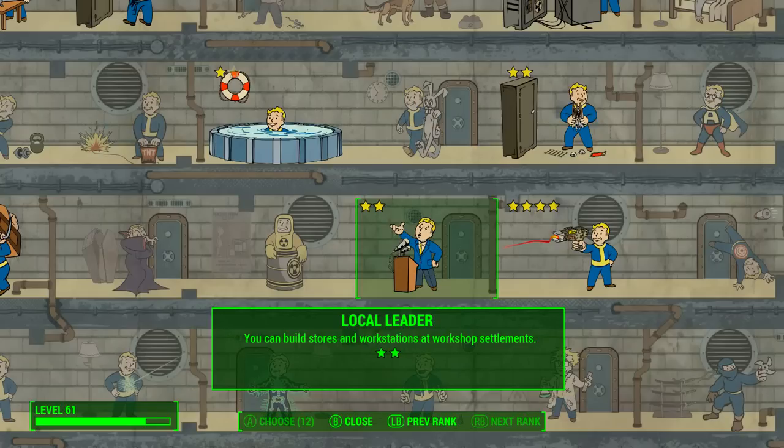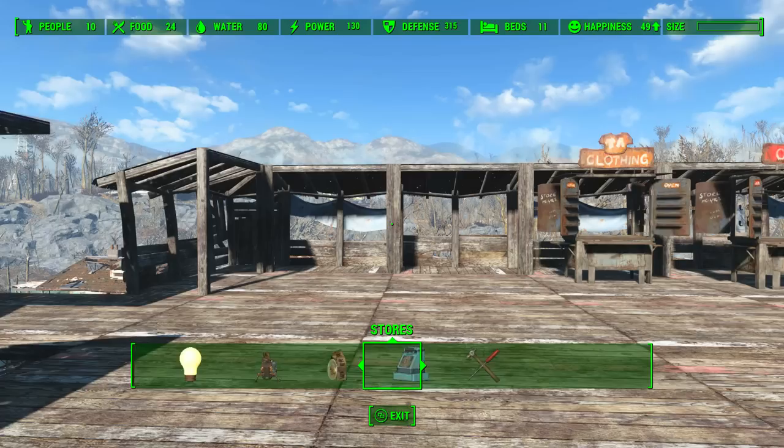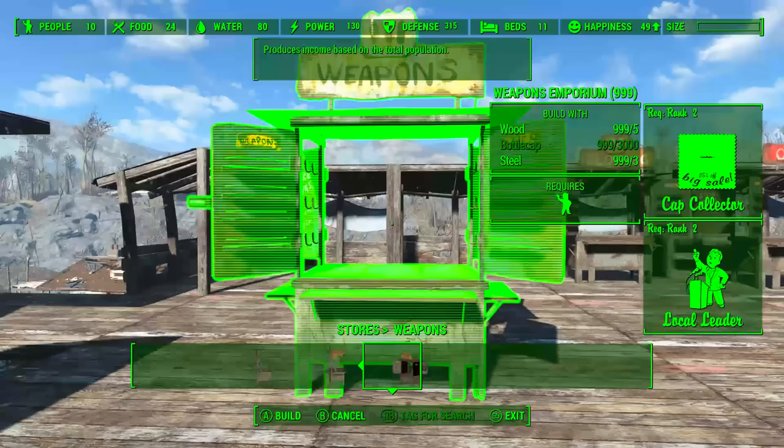First things first, you will need to get Cap Collector to rank 2 and Local Leader also to rank 2. Once both perks are at rank 2, you want to head to your settlement, go into the workshop, head across to stores, head to weapons, and then at the very right we will have the Weapons Emporium. We need to build one of these.